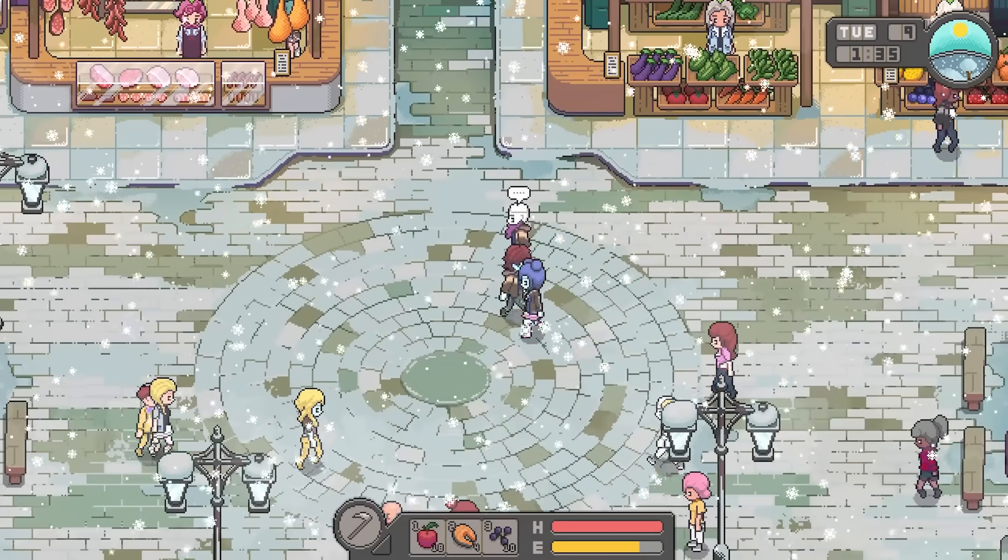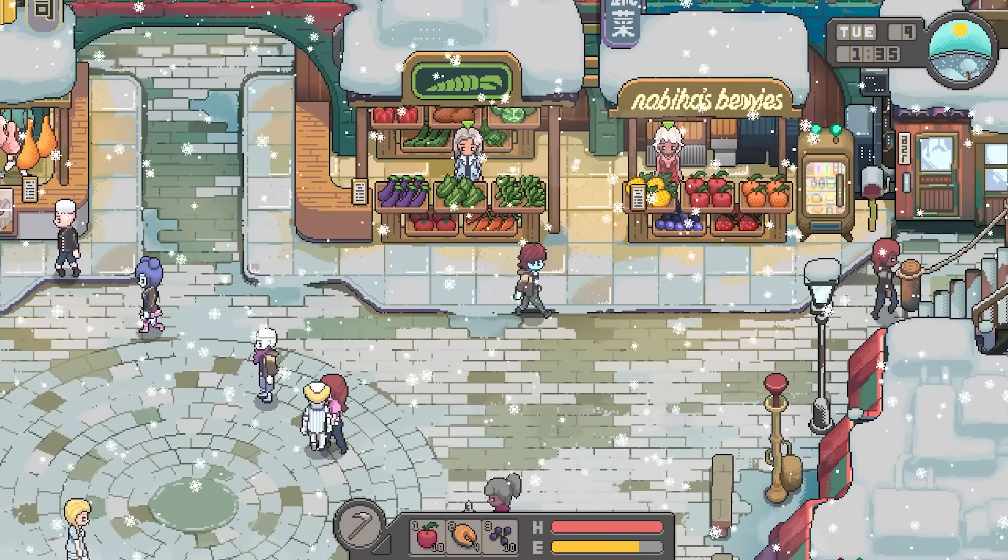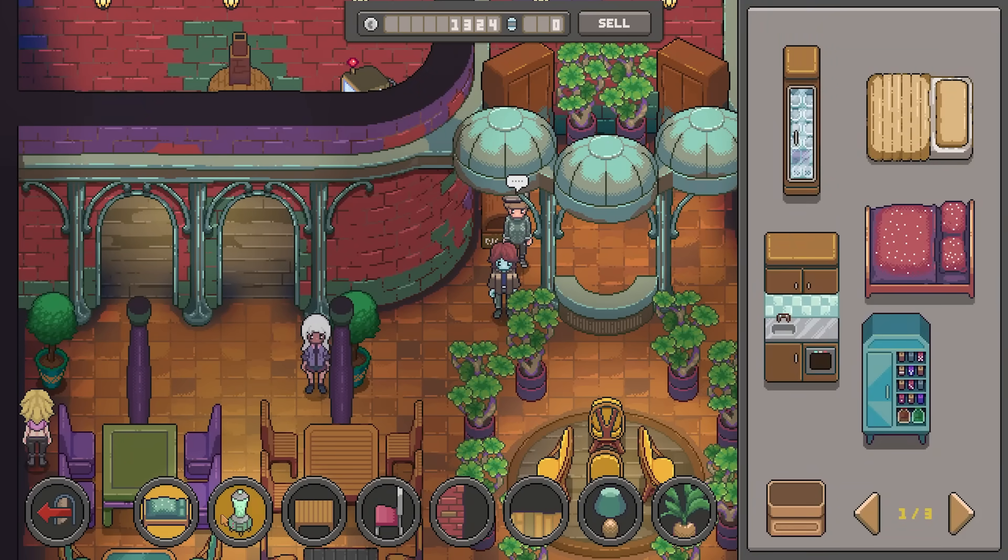This video is sponsored by Squarespace. Hey, Noah here! In this video, I want to develop a quest system for my open-world pixel art game Chef RPG.